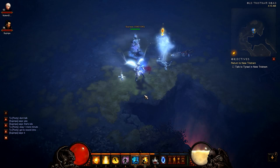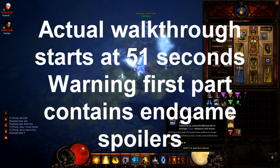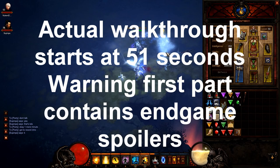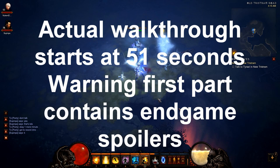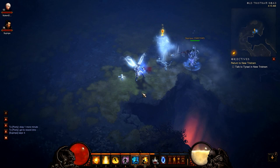Welcome to the Secret Whimsyshire walkthrough and guide on how to access this level, the Ghost of the Cow King. It takes a lot of work to get the staff in order to access the secret level. It took me about nine hours — it's a lot of rare spawns and has a lot to do with luck. So if you have a lot of patience and a high tolerance for depression, feel free to watch this video guide on how to do it.